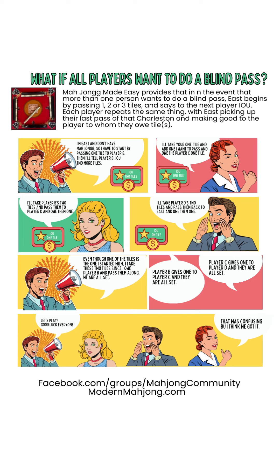That was confusing, but I think we got it. Did you get it? We hope this helps. If not and you want more understanding, perhaps it's best to set up four racks and pretend that East is one away from Mahjong, and they pass one to the player they're supposed to pass to, and just follow along. Don't even have a real deal — just follow along with the tiles, and we think that'll help you understand what to do if all players want to use a blind pass.